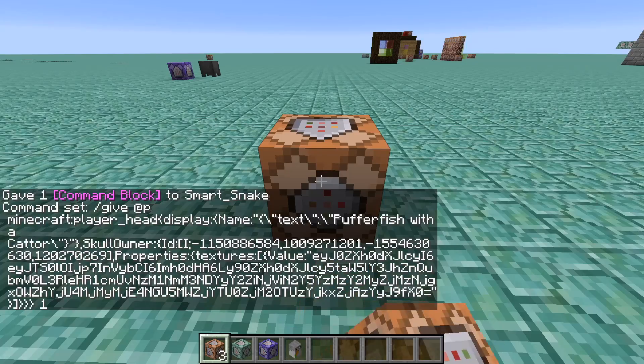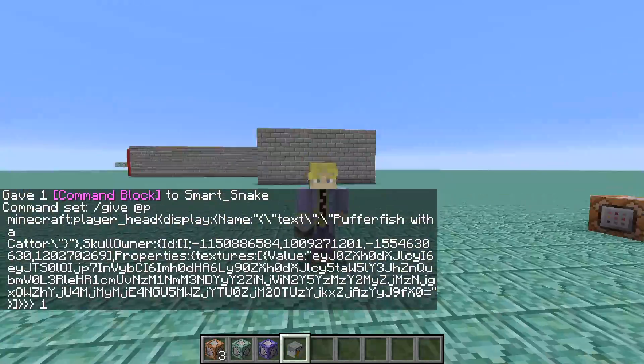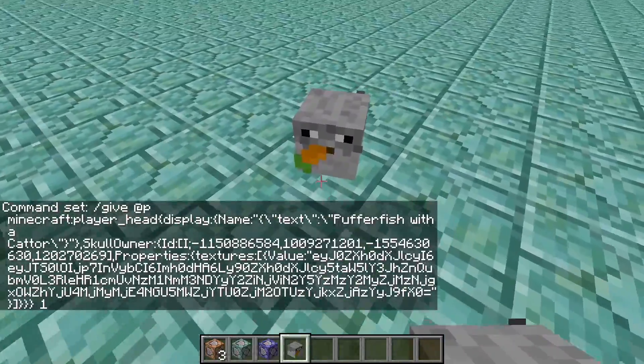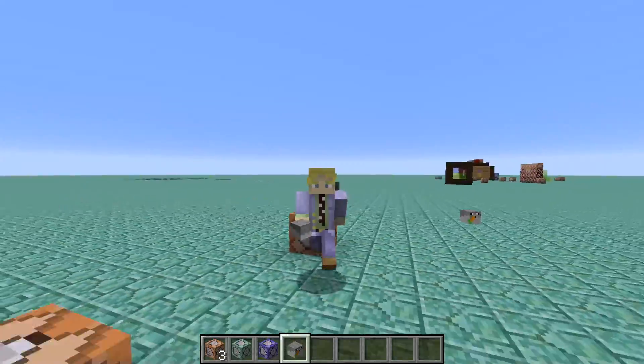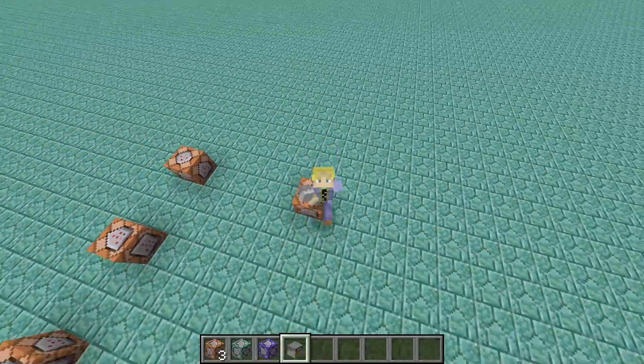Set it to always active, and boom — there it is. There is the puffer fish with a carrot in our inventory right now. Look at that, that's beautiful. Let me place it now — oh, look at that, isn't it cute? Yeah, there he is. You can use this for many heads like french fries and whatnot. It's extremely handy. Definitely recommend using this.